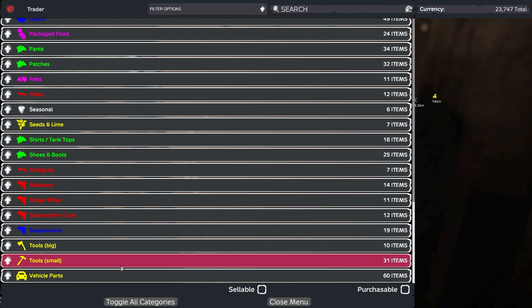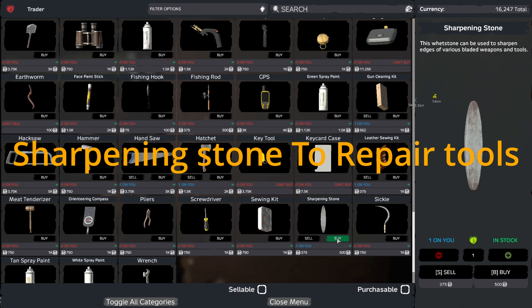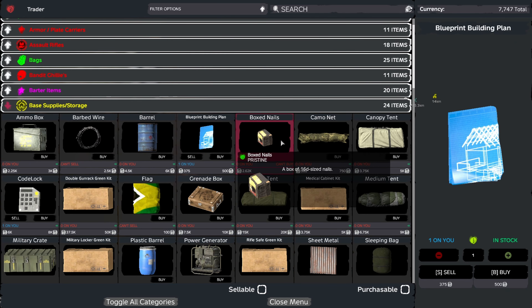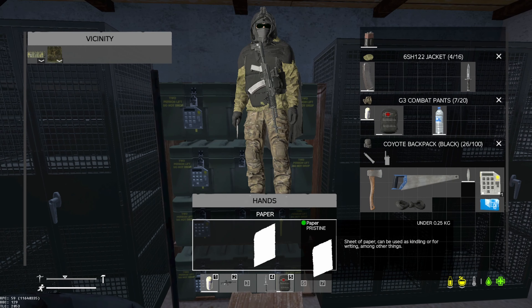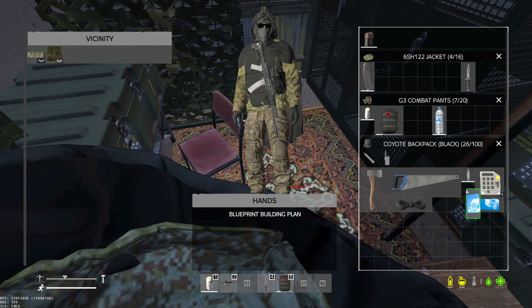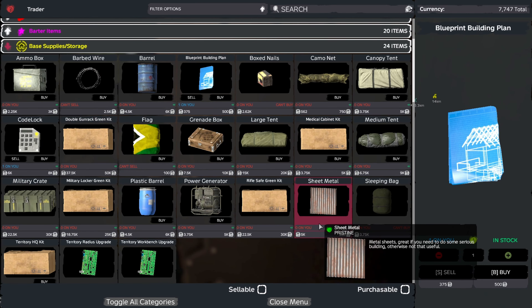In order to build a base you're gonna need a hatchet, handsaw, sharpening stone — maybe two — a code lock, and a building blueprint. If you have a box of nails or a box of ammo it'll drop a piece of paper, and if you hold that piece of paper in your hand you can make a blueprint by holding left click. Here I have a piece of paper from opening a box of nails — hold left click to turn it into a blueprint, but I'll just buy one here.